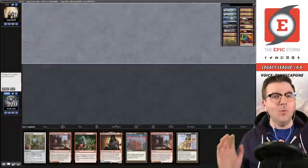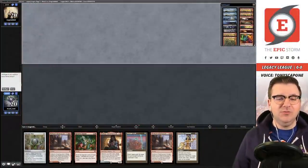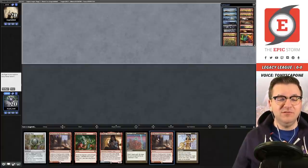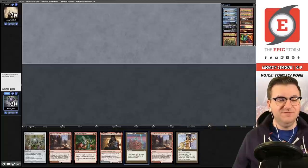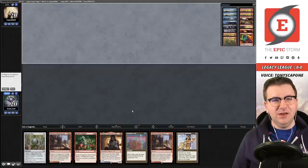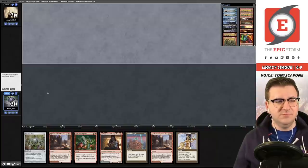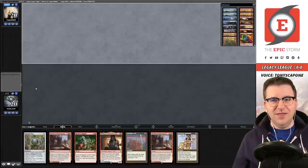Welcome to match number one — Tony Scaponi is with me and we're playing the Epic Gamble. We have a land, Lion's Eye Diamond, Defense Grid — we can play Defense Grid this turn using Chrome Mox, and eventually we have Reckless Impulse or Bergy. No Gamble, no Echo — how do you feel? It's not the fastest hand on its face, but on the draw with LED, Chrome Mox, and a land, it's pretty well-rounded. I'd keep.